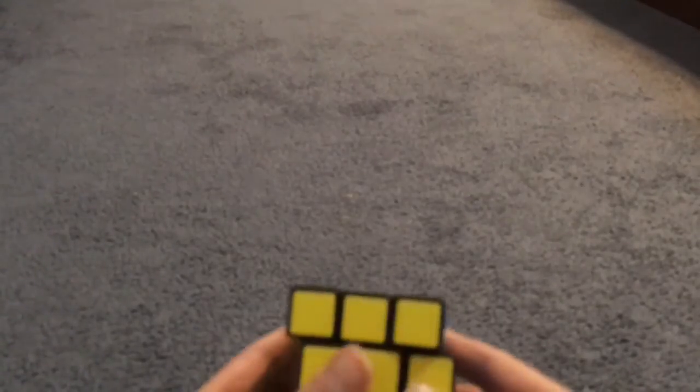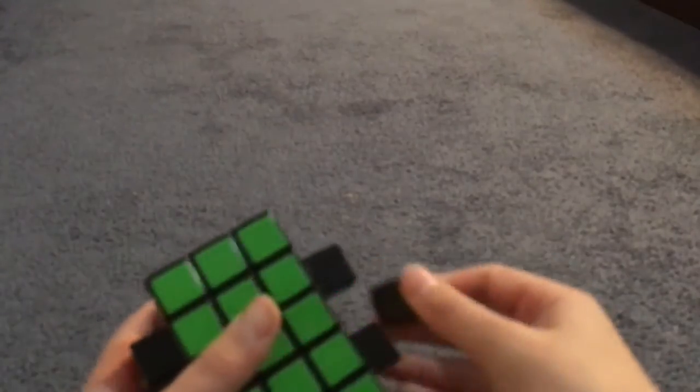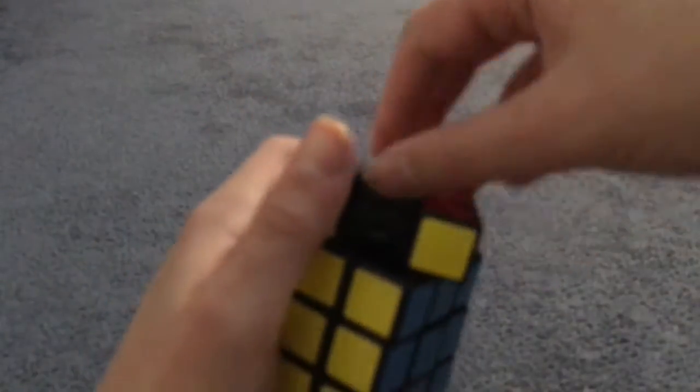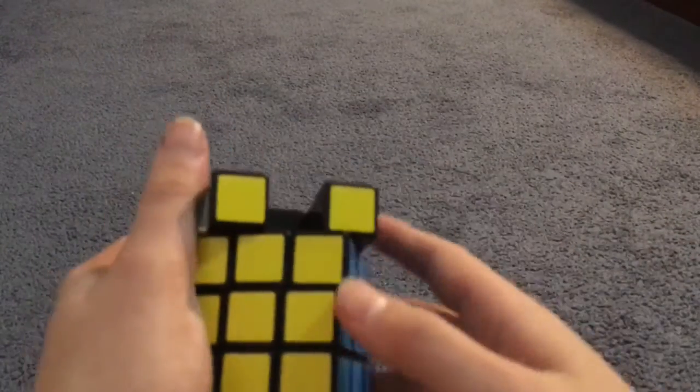So yeah, just scramble it first. You have to take out the cap and then you can push this out to access the corners. The corners are very thin.